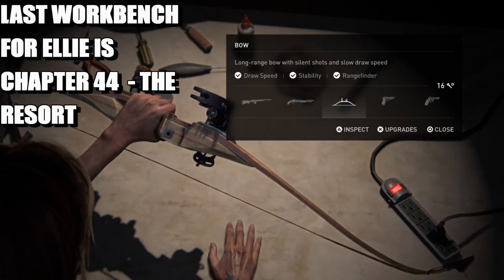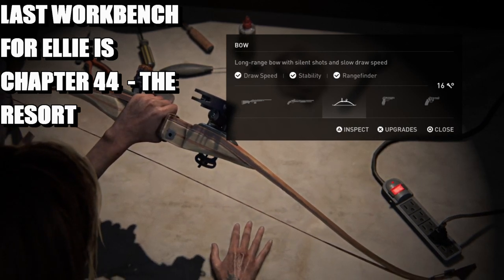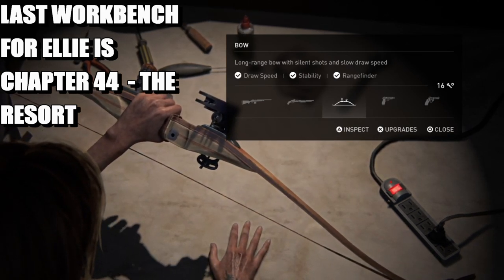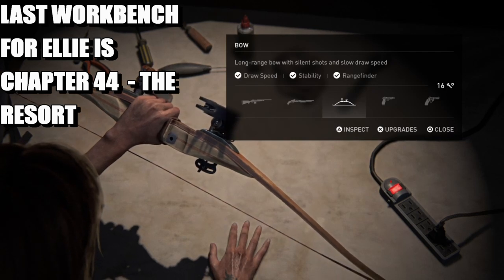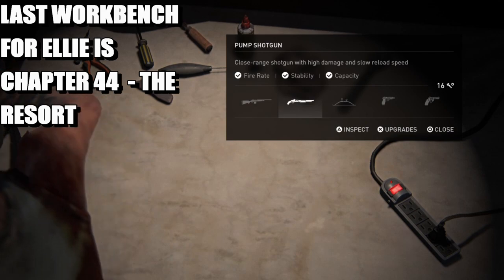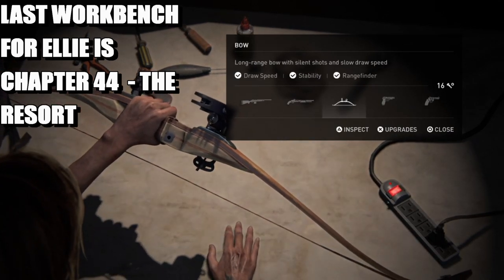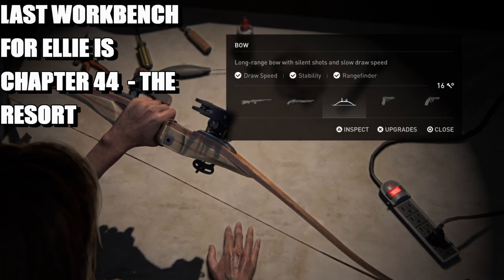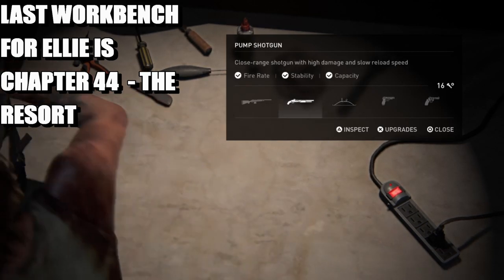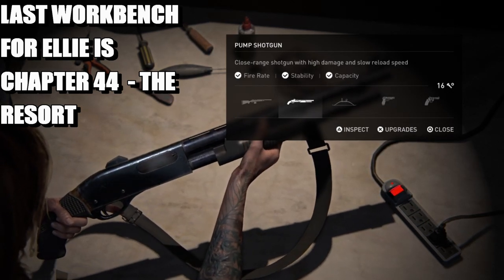The suppressor SMG doesn't count as an upgradeable weapon, so the last weapon is going to be the bow. I've maxed out the bow so I don't have to go find it again in the next playthrough and upgrade it.